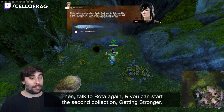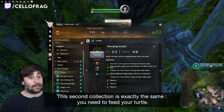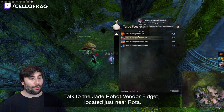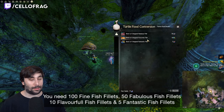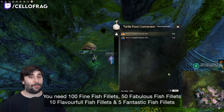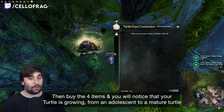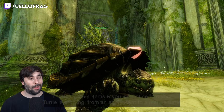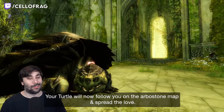Then talk to Rotar again and you can start the next collection: Getting Stronger. This second collection is exactly the same — you need to feed your turtle. Talk to the Jetrobot vendor Fidget located just near Rotar. You only need 105 fish fillets, 50 fabulous fish fillets, 10 flavorful fish fillets, and 5 fantastic fish fillets. Buy the 4 items and your turtle will grow from an adolescent to a mature turtle. Your turtle will now follow you on the Arborstone map.